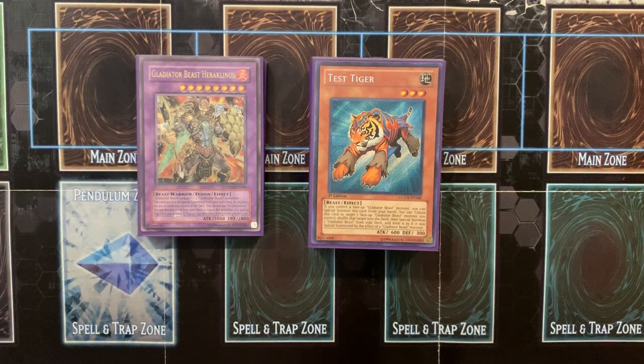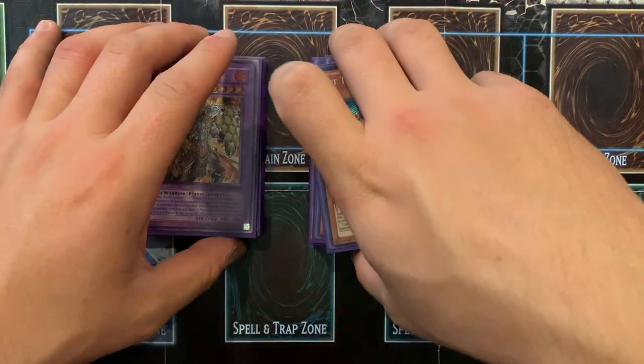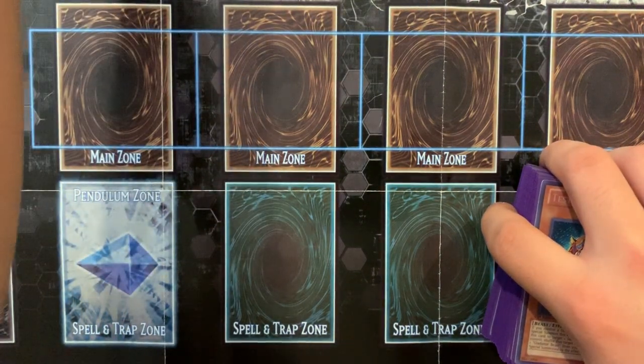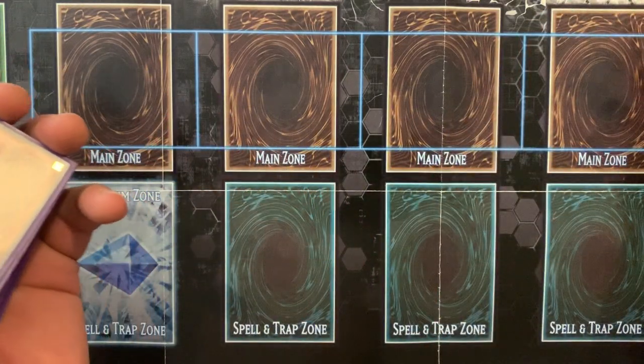What's up YouTube, it's Masi Rwagio, back at it again with another video. This time we've got a Gladiator Beast casual deck profile. I was messing around with Appaloosa, Rescue Rabbit, I tried the Rescue Cat variant, I tried adding Andal, Unexpected Die, and everything — it just didn't feel fun or true to the way I like to play Gladiator Beast. I took it out, made some changes, and now I turned it more into a pure, fun casual deck.